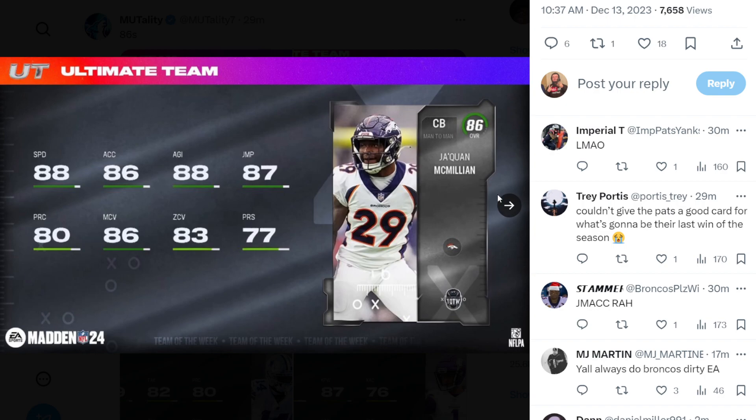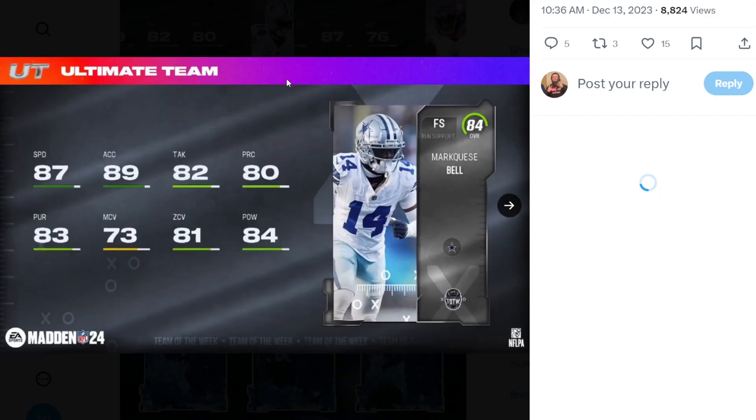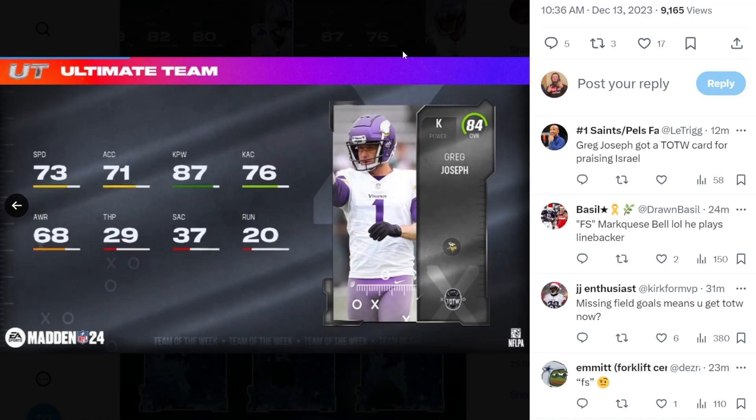We also have Jaquan McMillan — I probably butchered that — and Bailey Zappi, who beat the Pittsburgh Steelers, shout out to him for that. And we have Bell here for the Cowboys free safety card, so their secondary is getting even better and better.